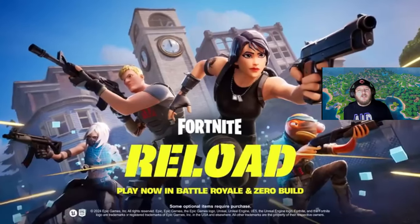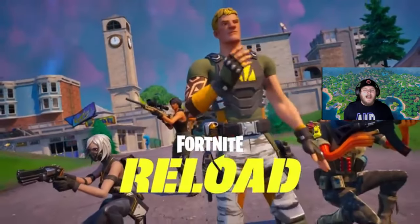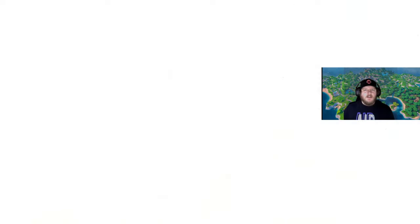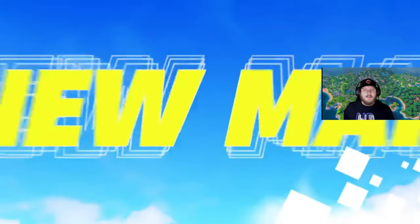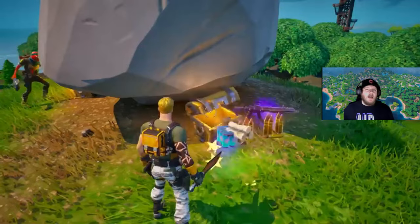If you care about the Fortnite storyline, the Wanderer was also teased and the summer event should be coming soon. Last year it was called No Sweat Summer — this year it is called All Sweat Summer. As far as the regular Battle Royale, there's been a nerf to Nitro Splash: it now does 90 damage to builds rather than 300. There is also a new sniper in the game.